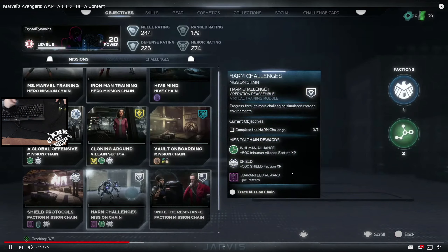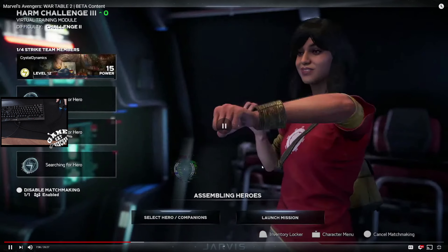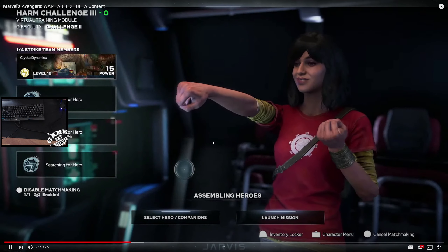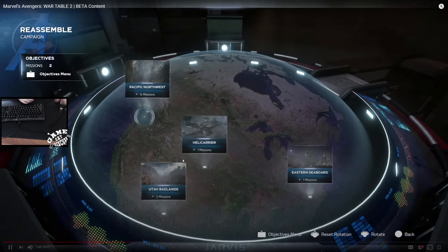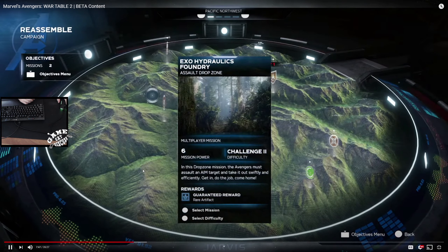There's a nameplate reward that carries over to the full retail version of the game. Lots of skins are visible here too. For matchmaking you just search for heroes. Once you reach the point in the beta where you have an operational war table, you can go online. The war table screen basically shows what you get and what the challenges are.